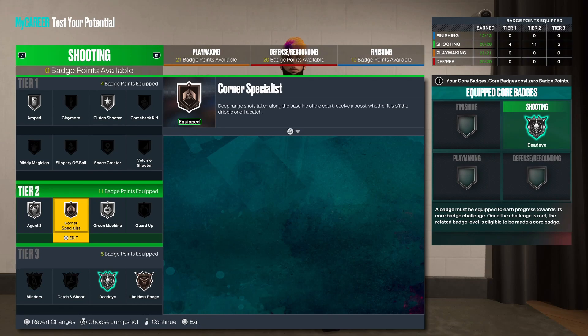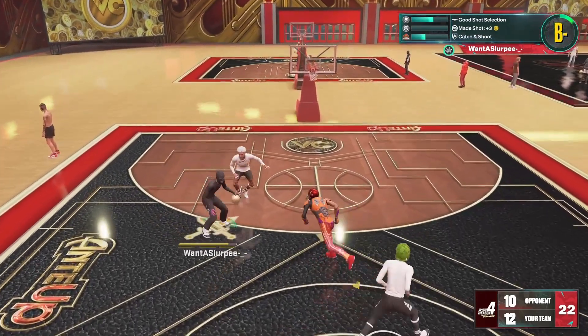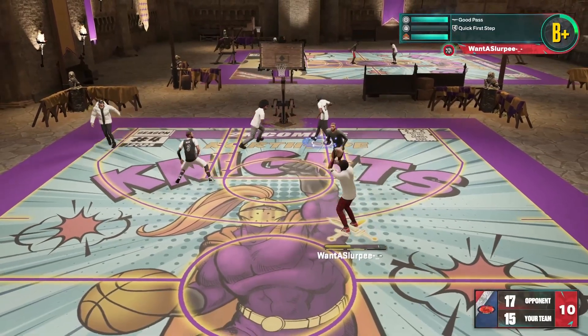For guards, you want to go bronze Limitless Range, silver Deadeye, silver Green Machine, silver Agent 3, bronze Corner Specialist, silver Amped, and silver Clutch Shooter. If you have any questions about the badges make sure to let me know in the comments down below — I respond to every single comment.